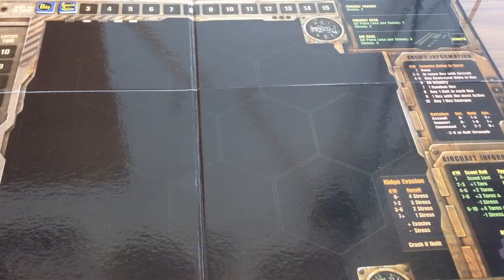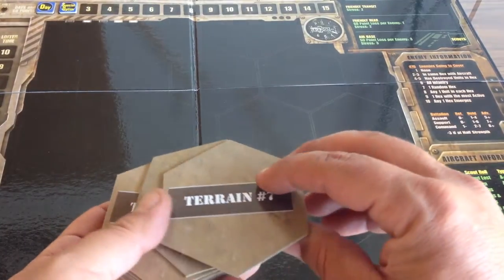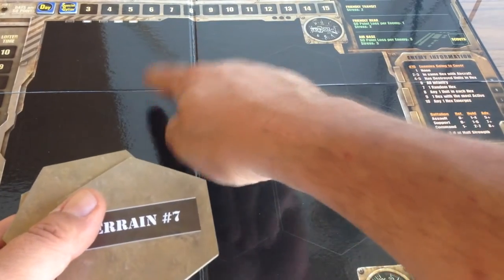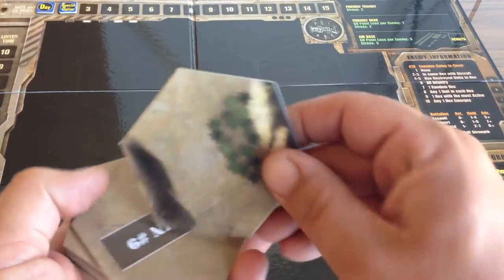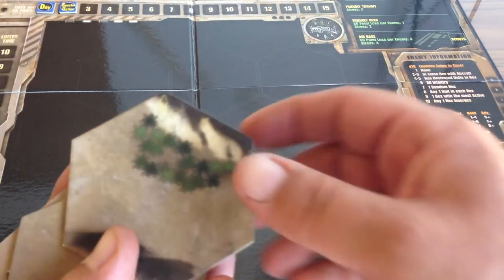Once you've given your terrain tiles a good shuffle, now's the time to place them. You're going to place them one through ten on the board, one at a time, putting the yellow arrow face up.